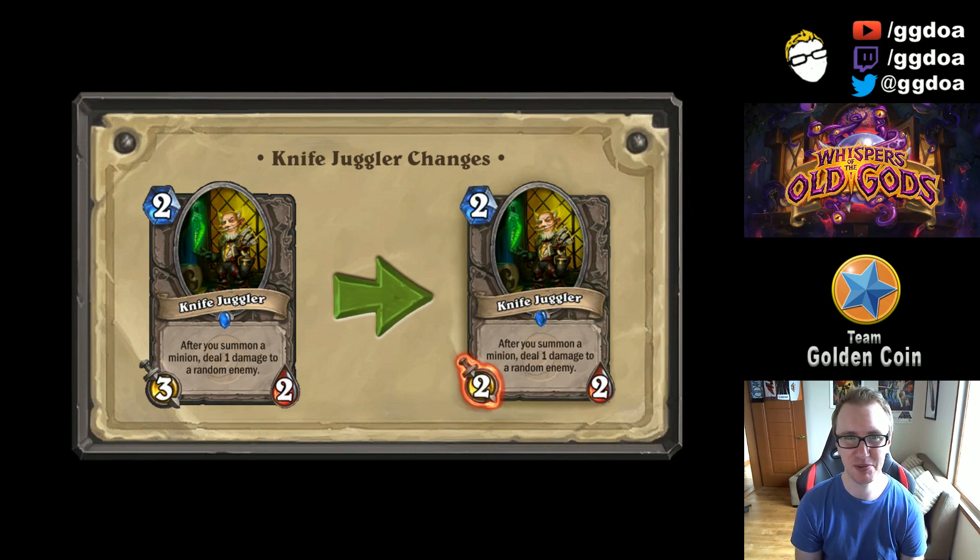Knife Juggler — well, it's not much of a nerf, is it? It's 2-mana for a 2/2 instead of a 3/2 now, and it still does the same effect: after you summon a minion, deal 1 damage to a random enemy. It's the knives being juggled that makes this card so strong, not necessarily the 3 attack. It really doesn't do a whole lot to affect people choosing to use this card. I think it's still going to be put in a lot of different decks. The Knife Juggler is still juggling knives — that's why people include him — so it's basically a non-change.